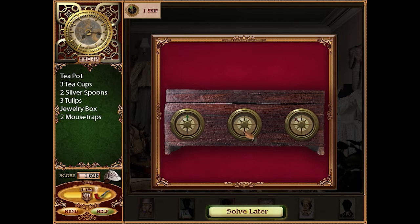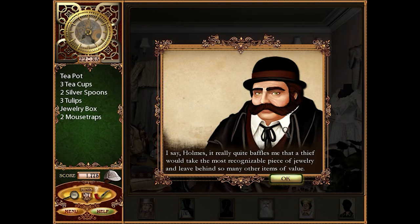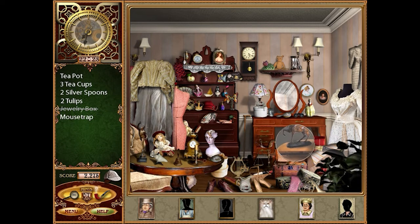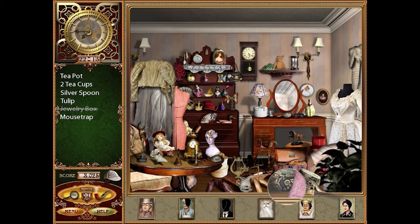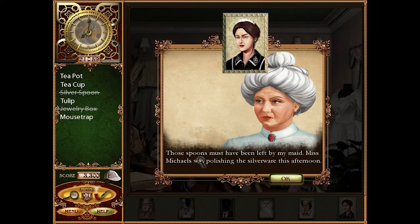'I say Holmes, it really quite baffles me that a thief would take the most recognizable piece of jewelry and leave behind so many other items of value.' There's one of the tulips — a mousetrap — a brush — one of the cups — a tulip — a spoon. 'Those spoons must have been left by my maid. Miss Michaels was polishing the silverware this afternoon.'